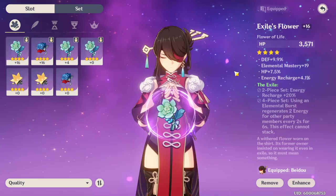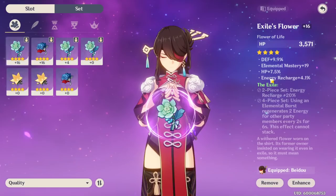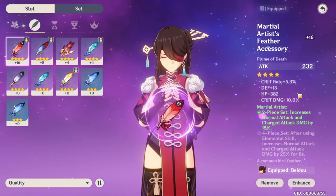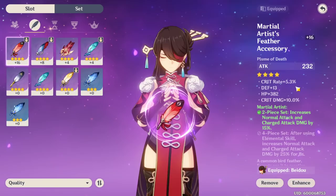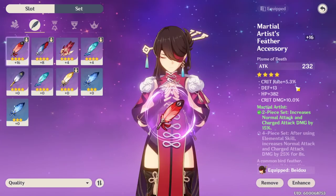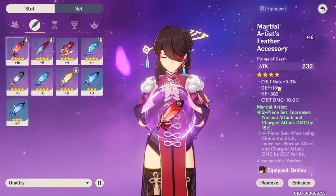The HP is for her E ability, elemental mastery gives her extra damage on electricity, and defense makes her tankier than most units. To be honest, you don't have to have defense on Beto — this is just how the artifact rolled, so I went with it. If that were attack percent, this piece would be amazing. Moving on to the next artifact — I have attack as the main stat, with crit rate, defense, HP, and crit damage percent as substats. Running crit on a damage dealer is fine, but you want enough crit rate to actually crit consistently.